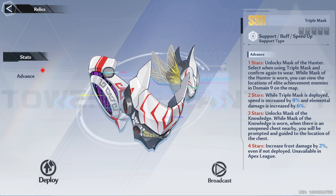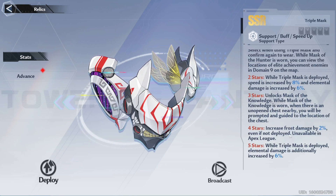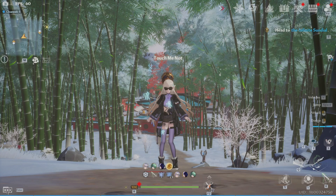At higher advancements, the relic has some semi-useless tricks like allowing you to see the locations of elite enemies on the Domain 9 map, and guiding you to a nearby unopened chest. At the highest advancement it gives us a total of 12% elemental damage when equipped.